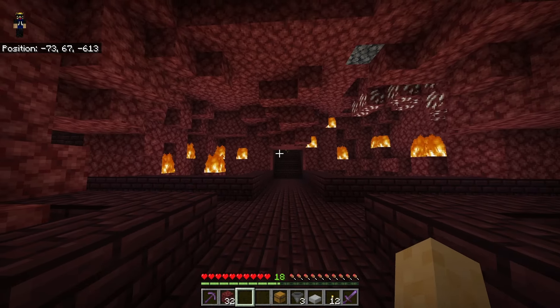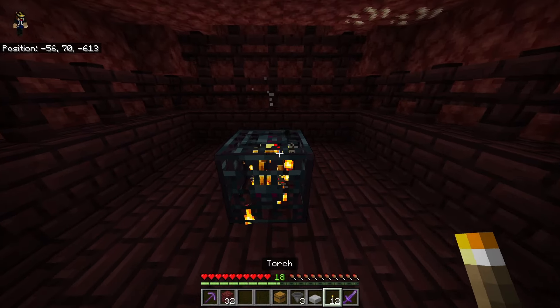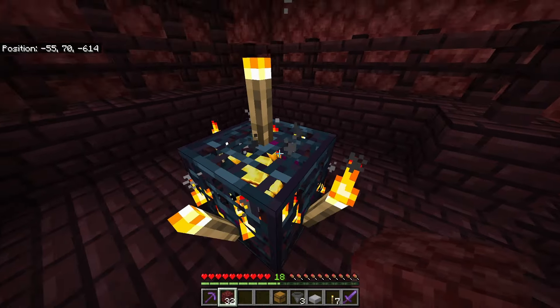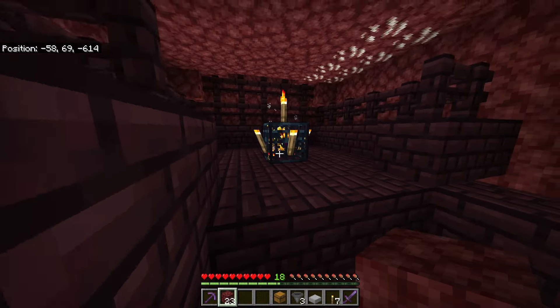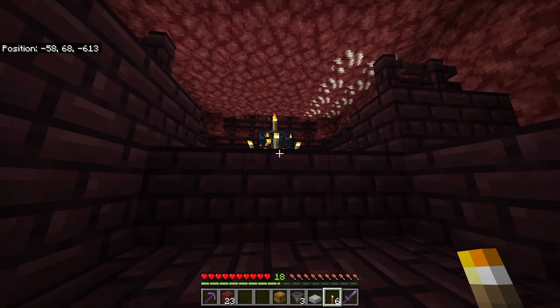The first thing you want to do is obviously find yourself a blaze spawner. When you come into the blaze spawner room, go ahead and take torches and just kind of go all the way around like this. I did not put these in the material list because you could also just place blocks around it. Then block this off so you don't get attacked by other mobs. You can put a torch right there to stop wither skeletons or anything from spawning inside.